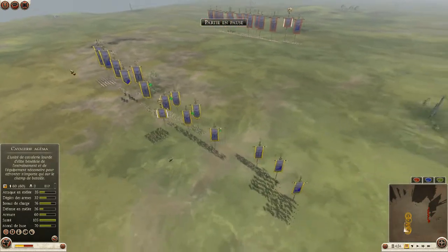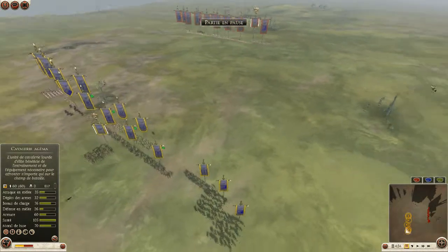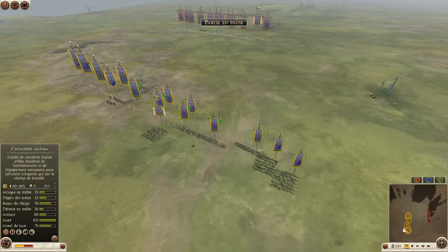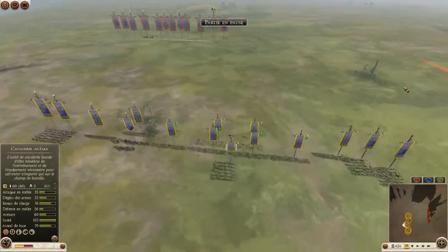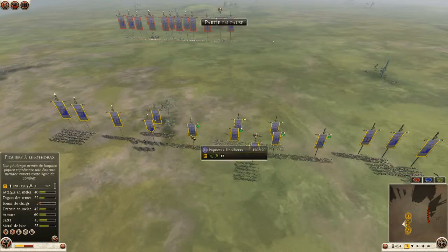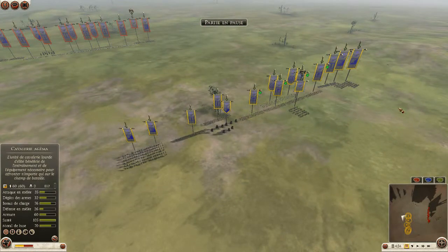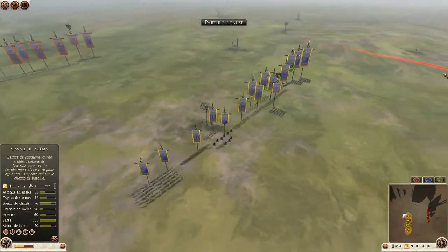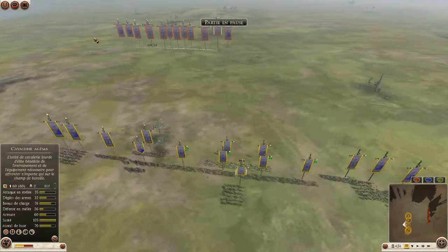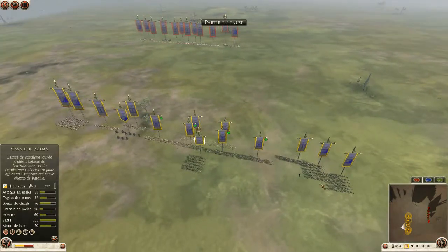That's the second battle that we are doing. I won the first one — we were playing Athens and I was very lucky to actually win that game. I was not at ease with Athens; I'm not playing this faction usually. I picked up Solucid this time because I know this faction, the units, and I like it. Quite diversified, good, strong, sturdy units.